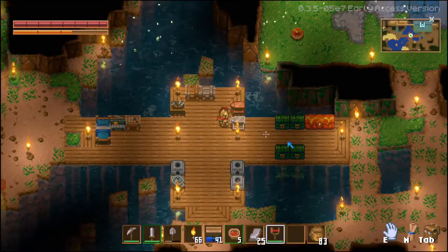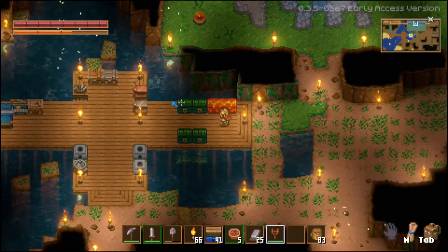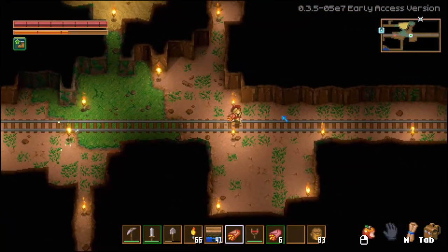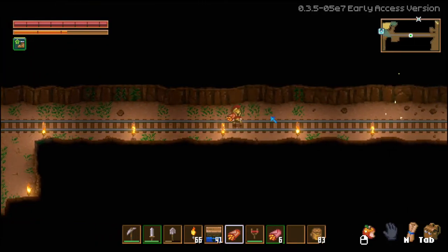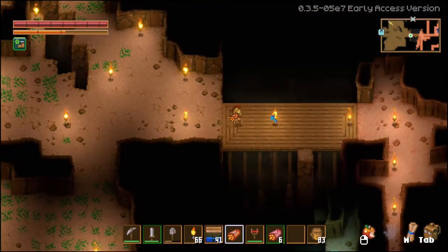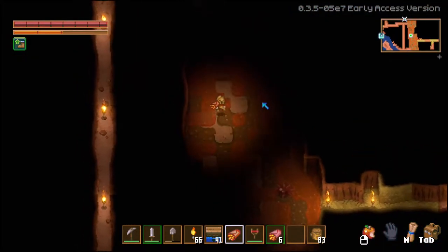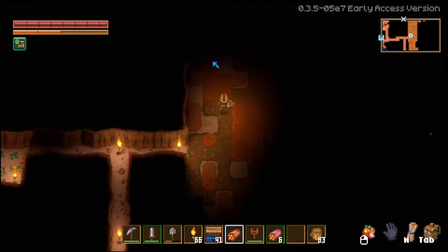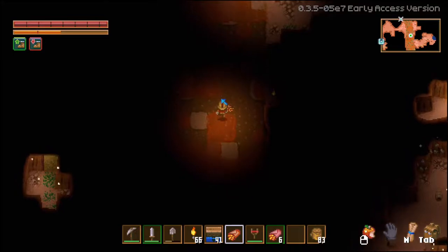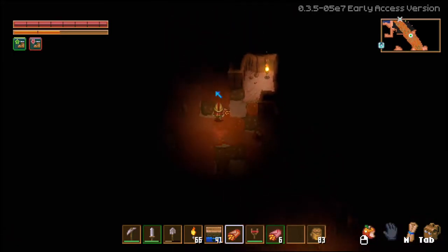Maybe it would be smart to take a ranged attempt. Does the slingshot require ammo? It just uses durability — maybe this is a genius idea then. I've decided to craft a few of these heart wraps because they increase my movement speed, and that's probably gonna be helpful for chasing this stupid worm. Because the worm obviously doesn't want to fight me, it just wants to run away. I would run away too, so it's fair. Hopefully we come across it soon and then we can chase it to its death.